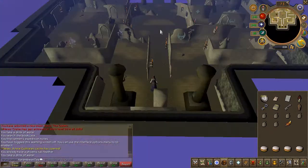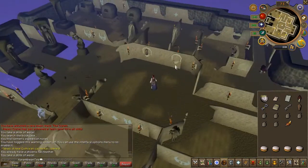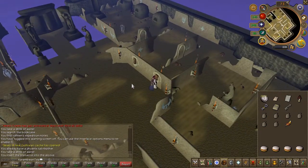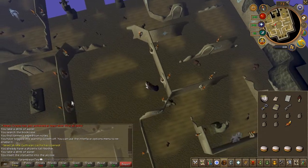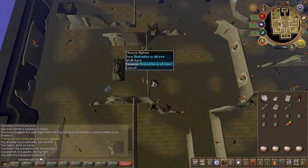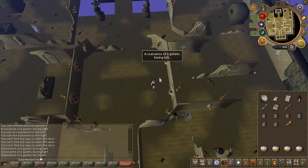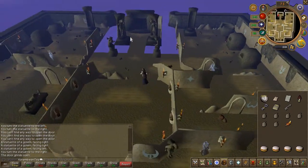Climb down into the ruins once again and place the statuette on the wall. Turn both western statuettes left and both eastern statuettes right. If you're unsure on the rotation, use the chat log. Once the chat log says the door grinds open, enter the northern door.